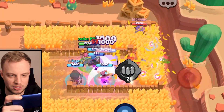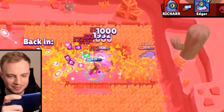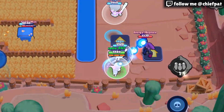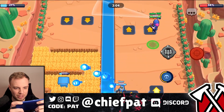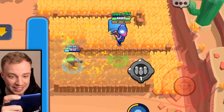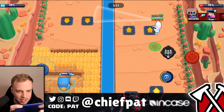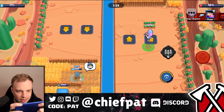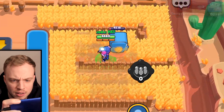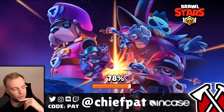Hopefully we don't all die — Rico's about to kill all of us. I'm risking it for the biscuit. I probably should care about that Shelly. 22% left. Stop feeding Rico's super. BB — this is tense. 11 to 10. I think we're going to lose. In life, all good things must come to an end, and sometimes it's because of a BB — but that's okay.